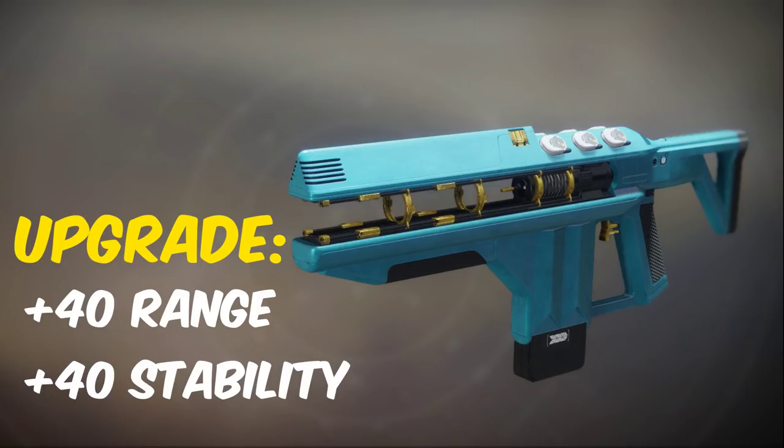The Merciless catalyst comes from strikes and it makes Merciless really powerful in crucible by giving it a plus 40 to range and another plus 40 to stability. It's been a while since I used this in crucible, but for a long time this was very powerful and extremely overlooked.